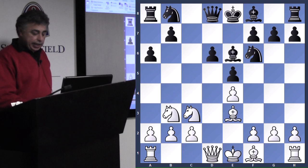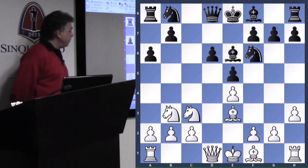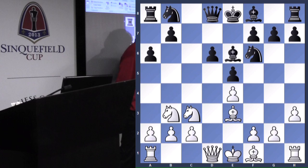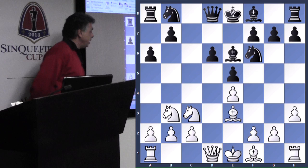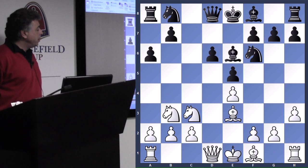All of these moves are theoretically well known — they're in books, and lots of players have played like this. Now White makes a tricky little move: h3. White's idea is to stop the move Ng4, but also to get ready to expand on the kingside. White reasons that if he can play g4, g5, kick the knight away, then this knight could land on the attractive square d5.